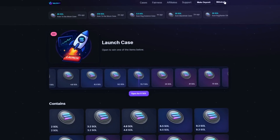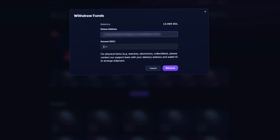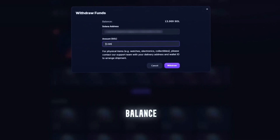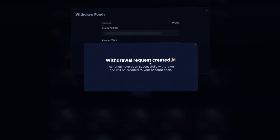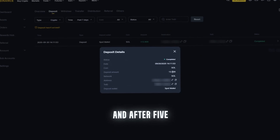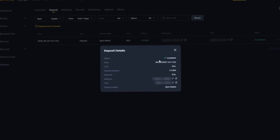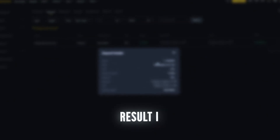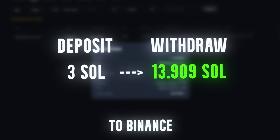Okay, that's all very well and good. But let's try withdrawing funds from the website. We click withdraw, enter our Solana address, enter the amount — I'll be withdrawing the entire balance — and click withdraw. And after five minutes, 13 Solana were indeed credited to my balance. As a result, I made a deposit on the site in the amount of 3 Sol and withdrew 13.909 Sol to Binance.